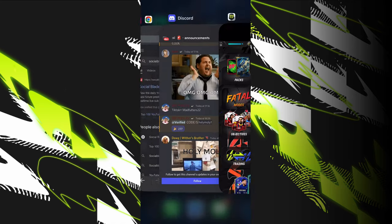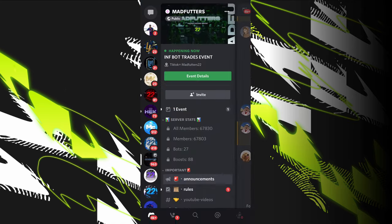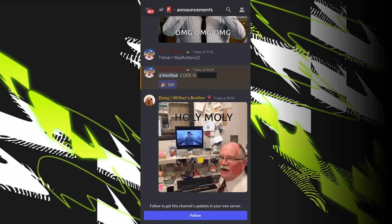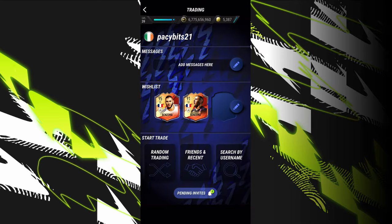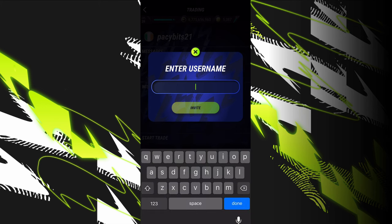Just before this video ends, there's another good thing about this MadFutters Discord server. Right now they have released a new code. I think this should be valid — look on the server. There's a new code called Holy Moly 1. So obviously we enter the username and enter it again — Holy Moly 1.